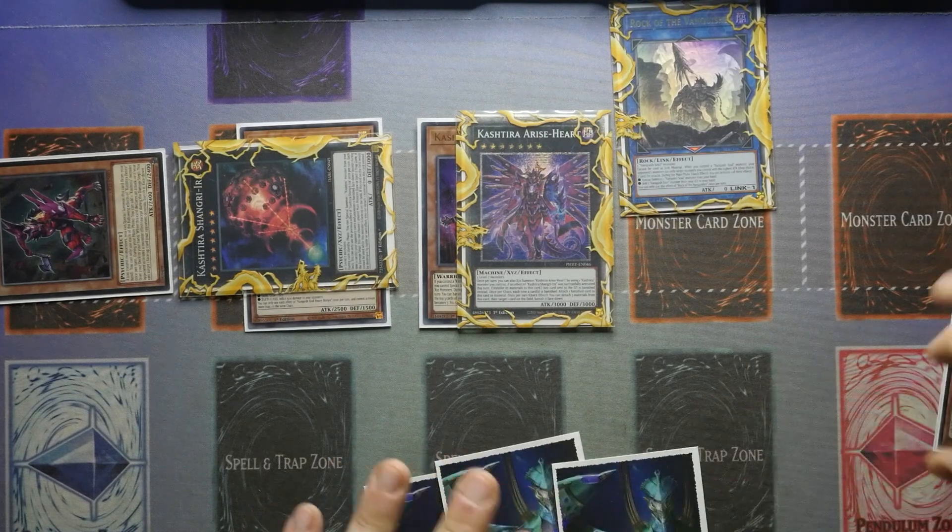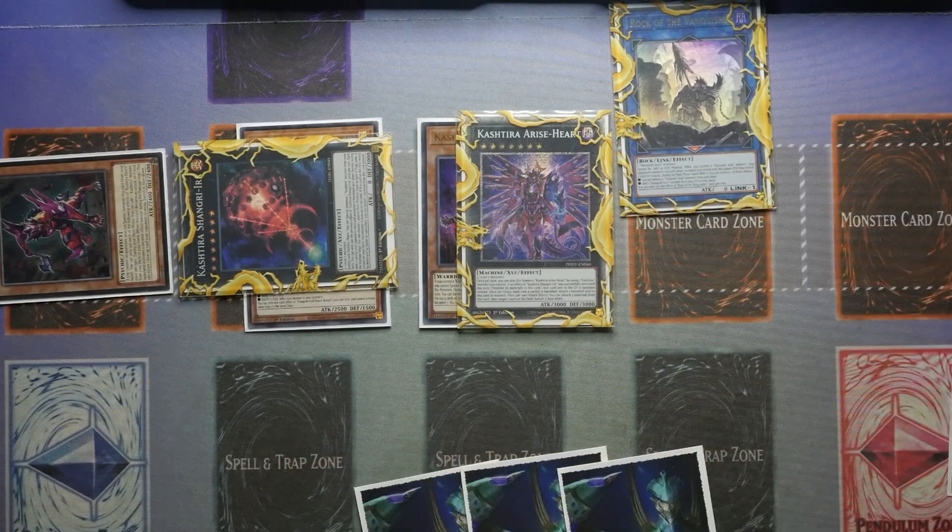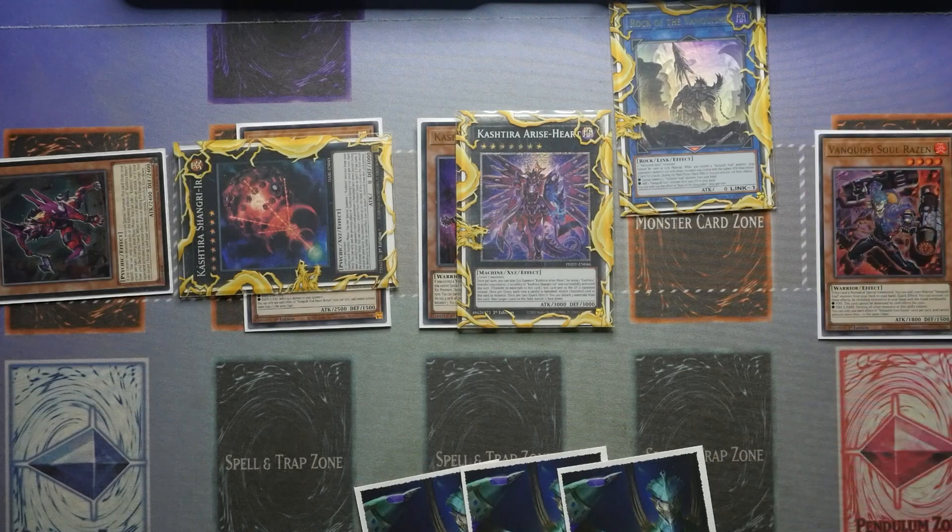You can also use Rock of the Vanquish's effect to add back Raisin and go from there. If you already have a Raisin in hand, you can use Rock of the Vanquish to special summon it, get a search for Borger while also destroying whatever's in the opponent's column, and that will trigger Riseheart to start adding more materials. It gets even stronger if you can activate Pot of Prosperity, but that really comes down to your personal build and play style.